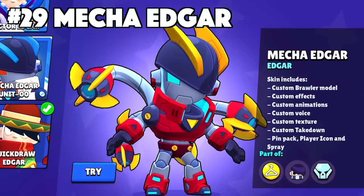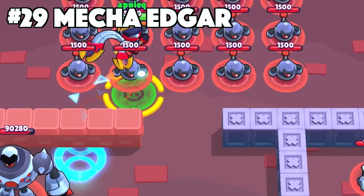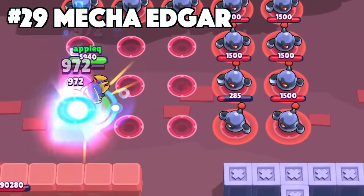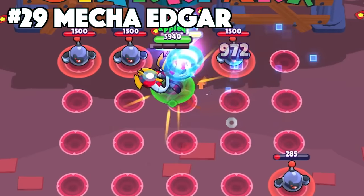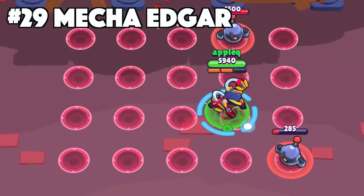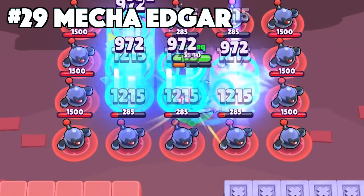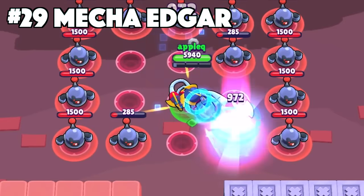Edgar's best skin is Mecha Edgar. This one goes out to all you 10-year-old Edgar mains out there. One of the couple of Mecha skins in the game, Mecha Edgar took the community by storm. This is a legendary skin, so it has the custom effects, animations, voice, texture, takedown, and cosmetics. Brownie points since the arms in the back kind of give me auto Octavius vibes.